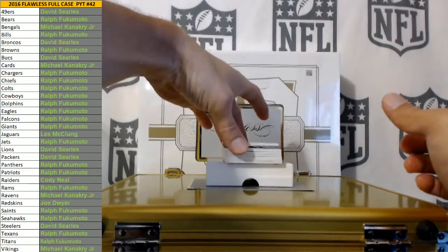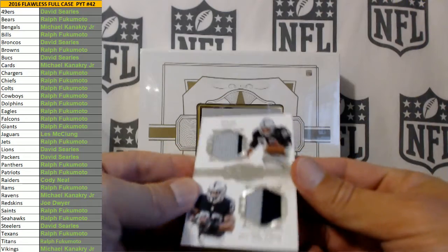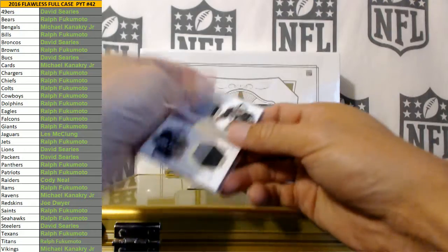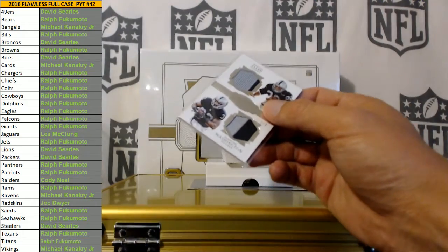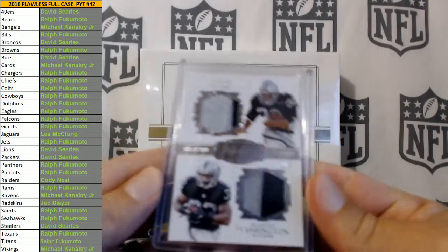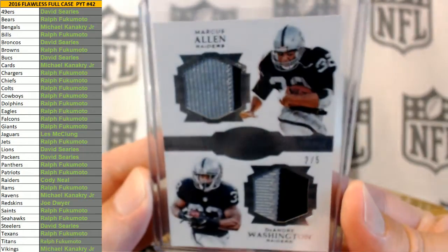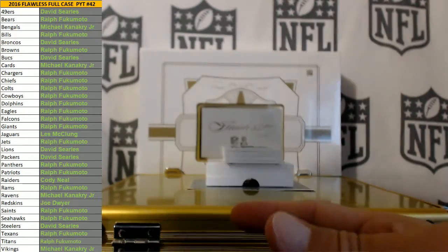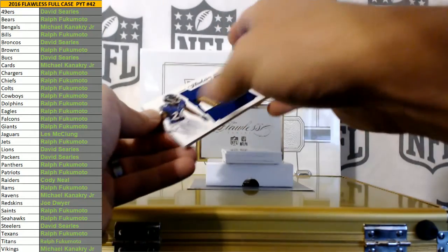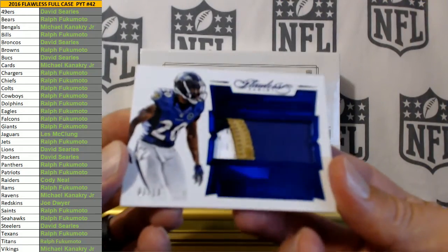First up for the Raiders — Marcus Allen and DeAndre Washington, two of five. Cody Neal with the Raiders. Not a bad start. Nice hit. Well, that's pretty nasty — three of ten, Ed Reed four color patch.